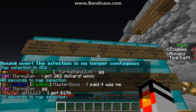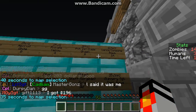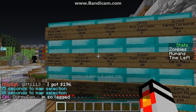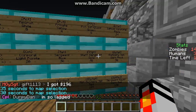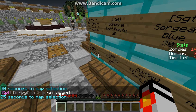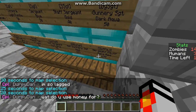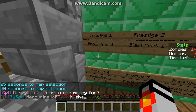Here are the ranks: Recruit, Private, Private First Class, Lance Corporal, Corporal, Sergeant, Staff Sergeant, Gunnery Sergeant, Master Sergeant, First Sergeant, Master Gunnery Sergeant, and Sergeant Major. Sorry for the lag.